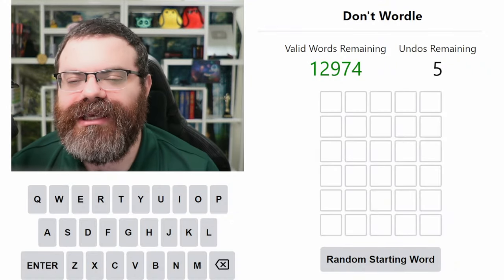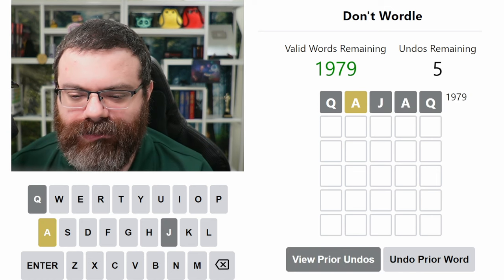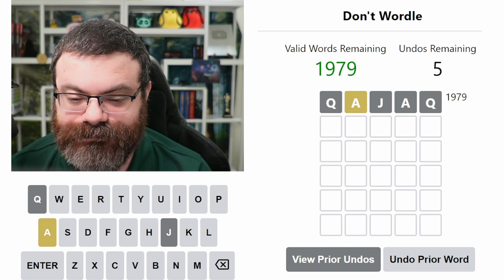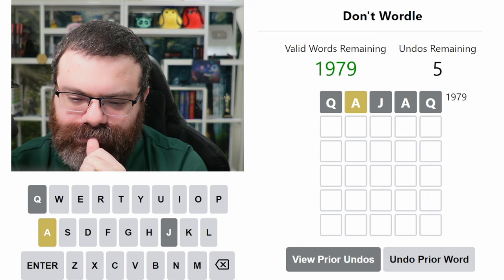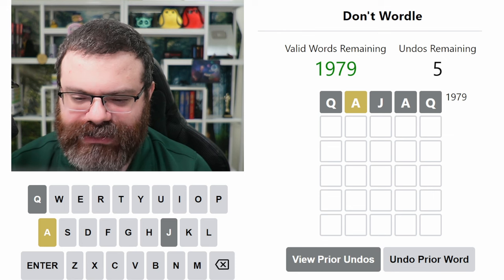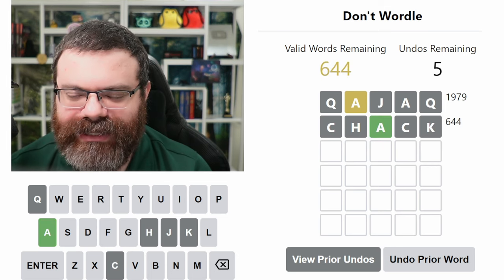Let's do Don't Wordle. It's thinking of a secret word - we are trying to avoid guessing it. So I'm going to start with 'kayak'. You have a yellow A. So I have to use an A somewhere that isn't where I've already tried it, and I can only use one A. It's tempting to undo, but I'm wondering if I can get a little more info first. I was gonna say 'check', which I can't do. I don't think 'check' is a word, but I'll try it anyway. It's a word - nice. Okay, that worked out. A is in the middle - that was my suspicion.